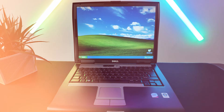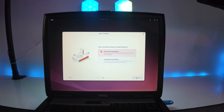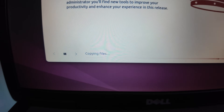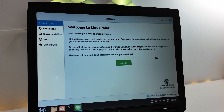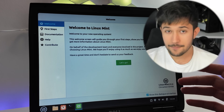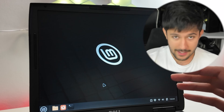I tried one last option: installing Linux on this laptop. I installed Ubuntu, but the installation just froze — it didn't copy any files to my disk. So I tried another distro called Linux Mint and it finally installed. Linux Mint is a great version of Linux because it's very Windows-like and very good for beginners, so we're going to be giving it a go on this laptop.